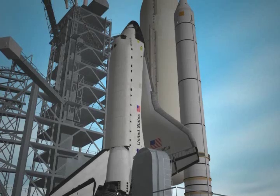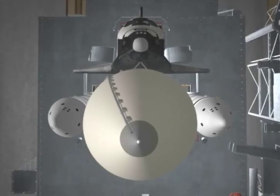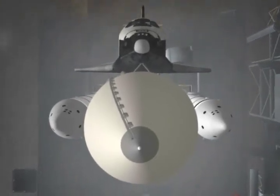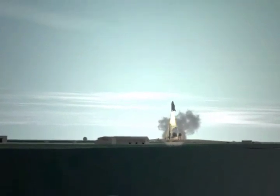T-minus 10, we go for main engine start. 7, 6, we have main engine start. 3, 2, 1, booster ignition and liftoff. Booster ignition and liftoff for Columbia.